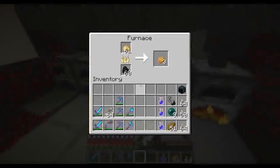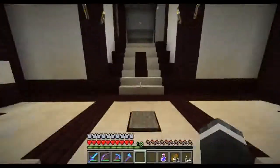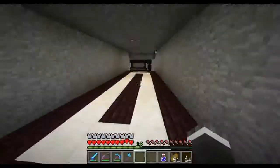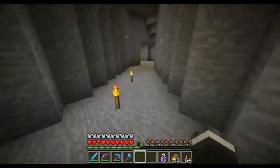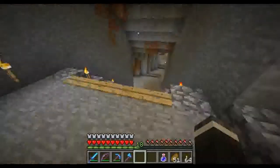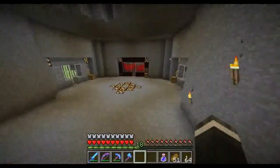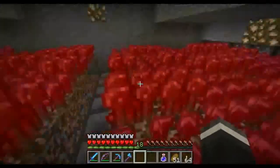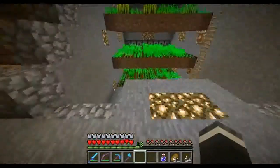I basically decided I wanted to set up a better farm area and that's pretty much what I came up with. I'm only getting 32 reeds, 8 pumpkins and 8 melons on a full harvest. I'm getting at least 128 nether warts — 64 on each side — so I'll never run out of nether wort. And then over here, those are at least 64 of each one of these.